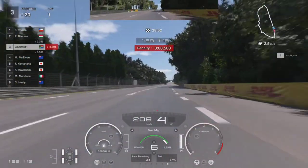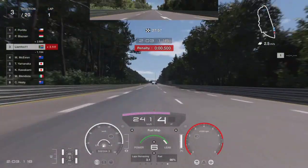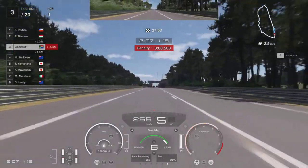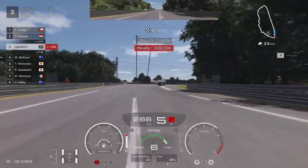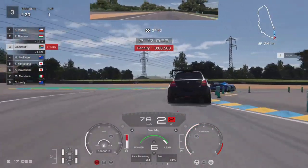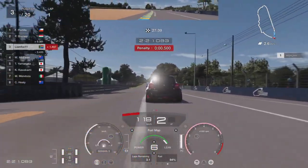The De Tomaso Mangusta is a very fast, very reliable method when it comes to money grinding in Gran Turismo 7. If you haven't tried it out, give it a go and let me know what you think in the comment section. If you want to see what the fastest car for this event is, click the video on screen right now. Thanks so much for watching — peace.